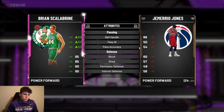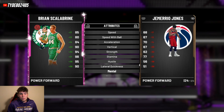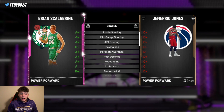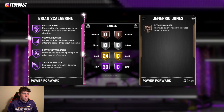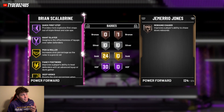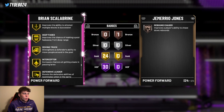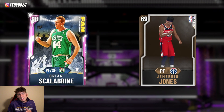Scalabrine has a 98 three-ball, 80 driving dunk, 86 ball handle. Not a great defender but decent enough to get by. He's got an 85 speed, which hurts the card a bit, so if you get a speed boost and run D'Antoni he'll be a lot better. 90 lateral quickness. On-ball steal tendency is an 80, which is absolutely ridiculous. Scow has 30 Hall of Fame badges with 24 gold badges — Hall of Fame catch-and-shoot, corner specialist, pick-and-popper, tireless shooter, range extender, quick draw, pick dodger, clamps, green machine, intimidator, dead eye, tireless defender, and quick first step.